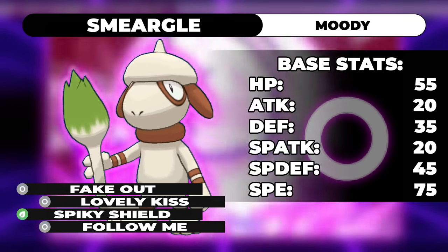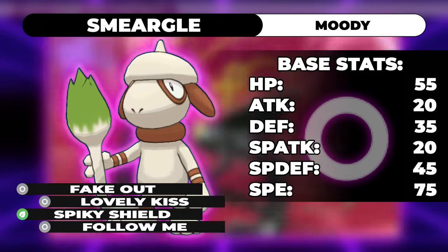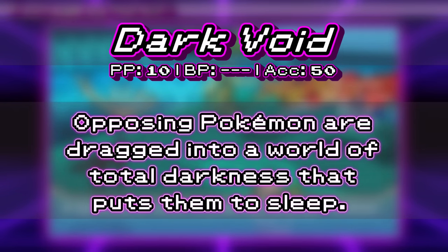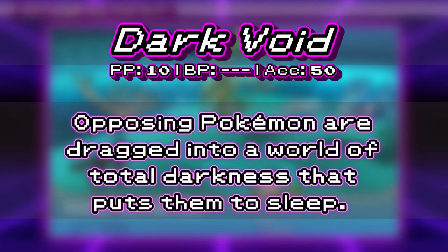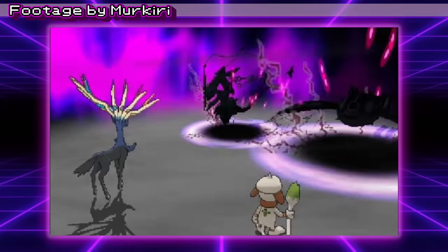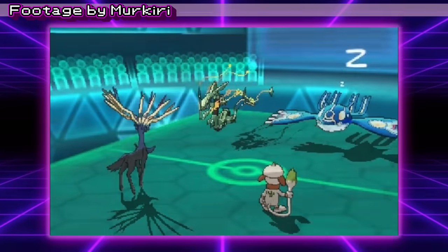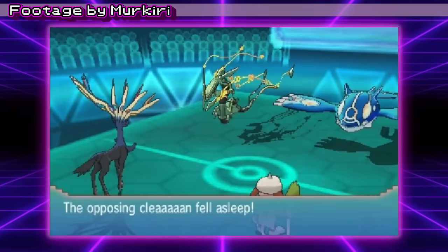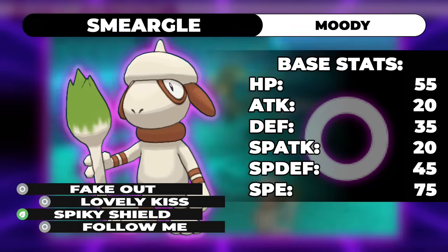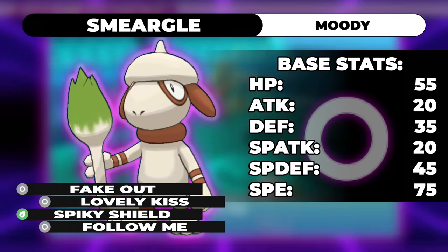The sleep move is usually Spore, but it has been known to run Lovely Kiss to sleep Grass-types. It used to be able to learn Dark Void, which at one point had 80% accuracy and could target both opponents — meaning Smeargle could instantly put the entire other side of the field to sleep on turn 1. Due to its high usage in VGC and its reliance on RNG, Game Freak made it so Smeargle couldn't use Dark Void in Generation 7. They also nerfed Dark Void to 50% accuracy, because Darkrai can kick rocks I guess.